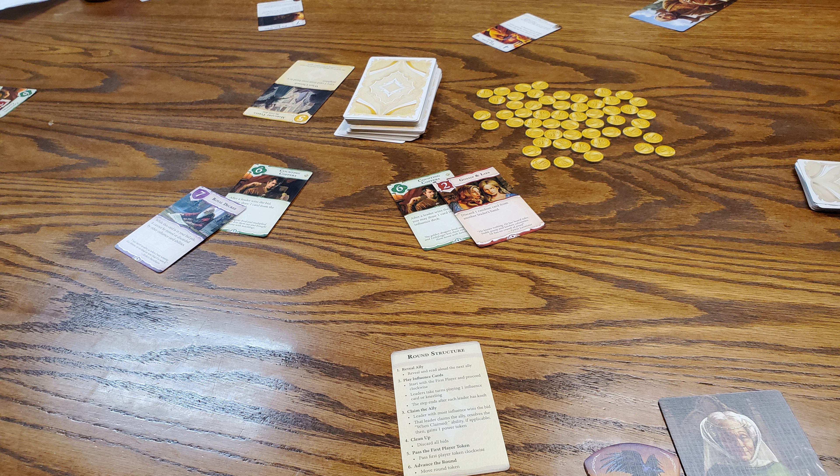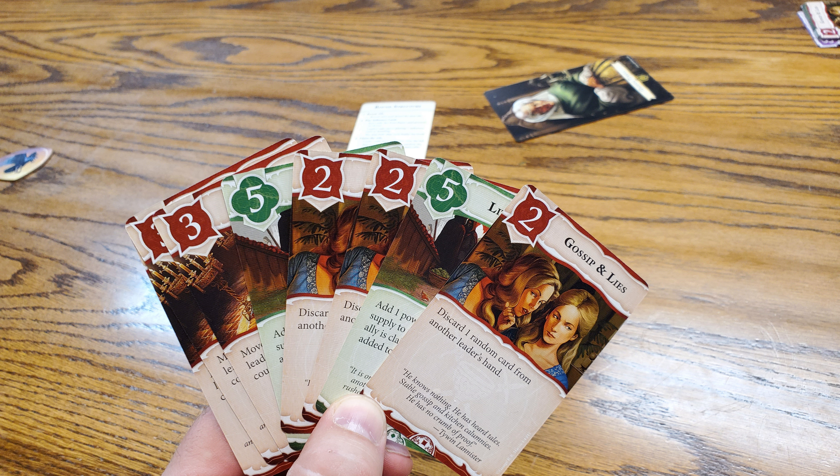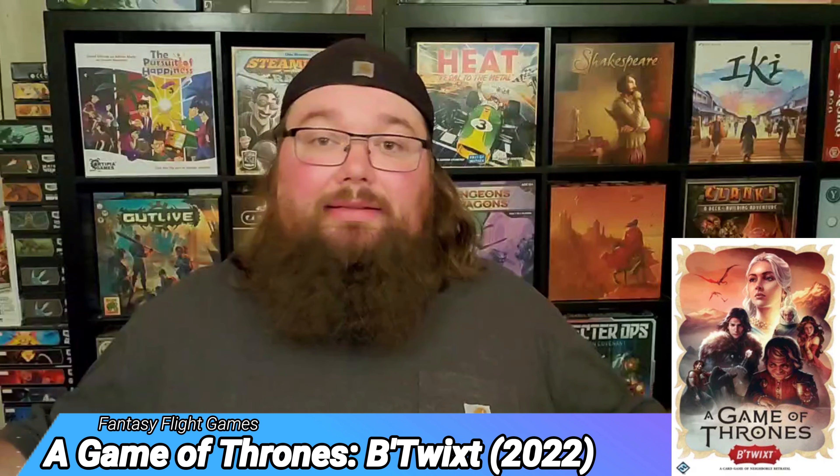Next is Game of Thrones: Betwixt. I've never played any of the Betwixt games before. In this game you're trying to win ally cards in the center of the table by playing cards with numbers and special abilities. You either play a card or you kneel — meaning backing out — and you go around until everybody has kneeled. Whoever has the most points on that round gets to take the ally. You then place the ally between you and one of your neighbors, using a Between Two Cities mechanic where your personal score is the lower of your two neighbor scores.